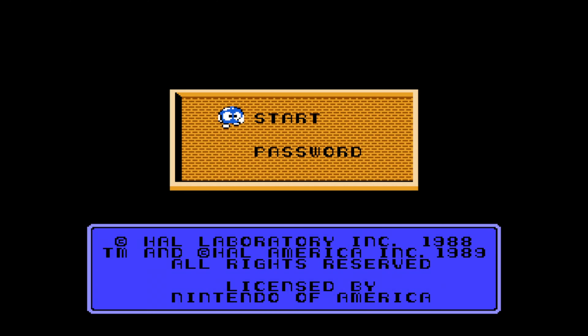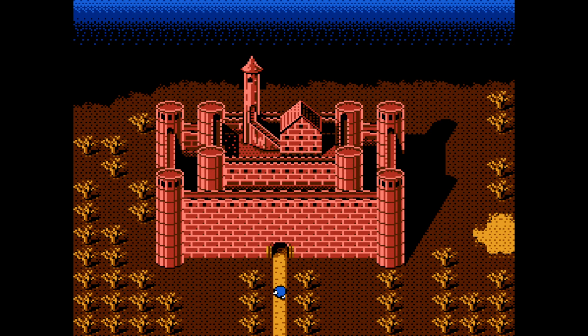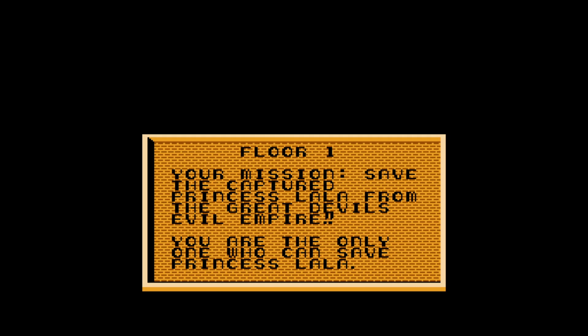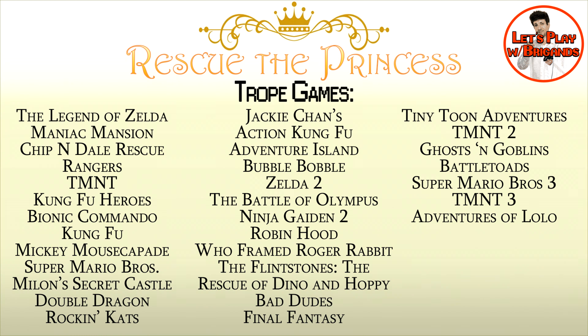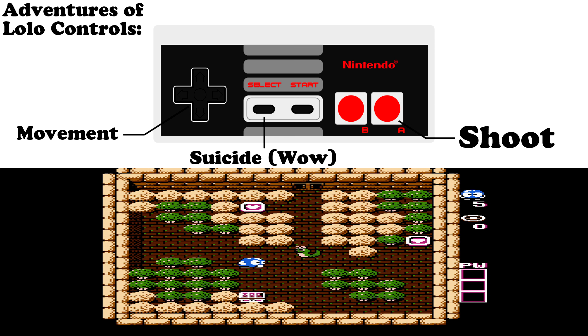As we start a new game, Lolo bravely approaches the castle. It's the perfect size for that door, by the way. Our mission: save the captured princess. We're knocking this out early this week. As we show the trope list right there — add it to the list — and the controls for Adventures of Lolo.